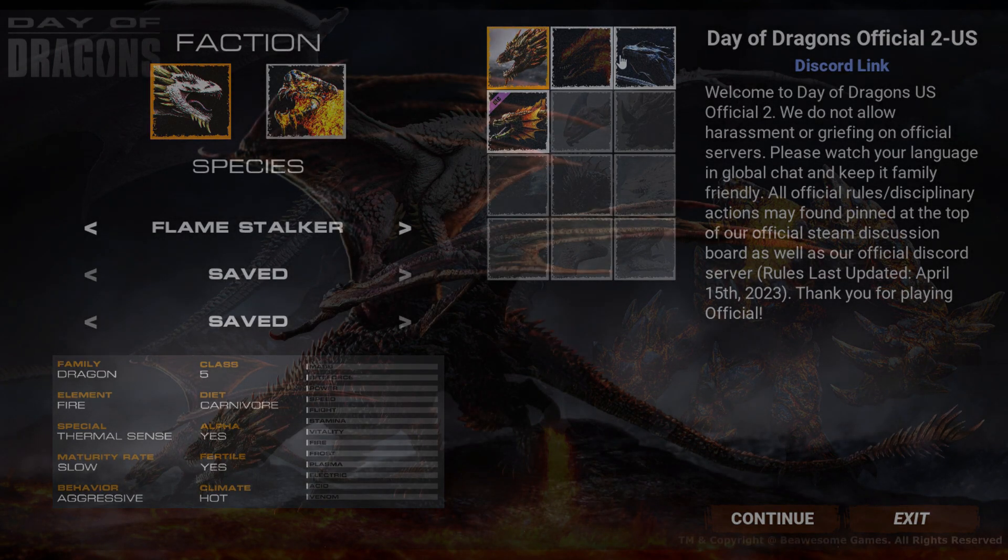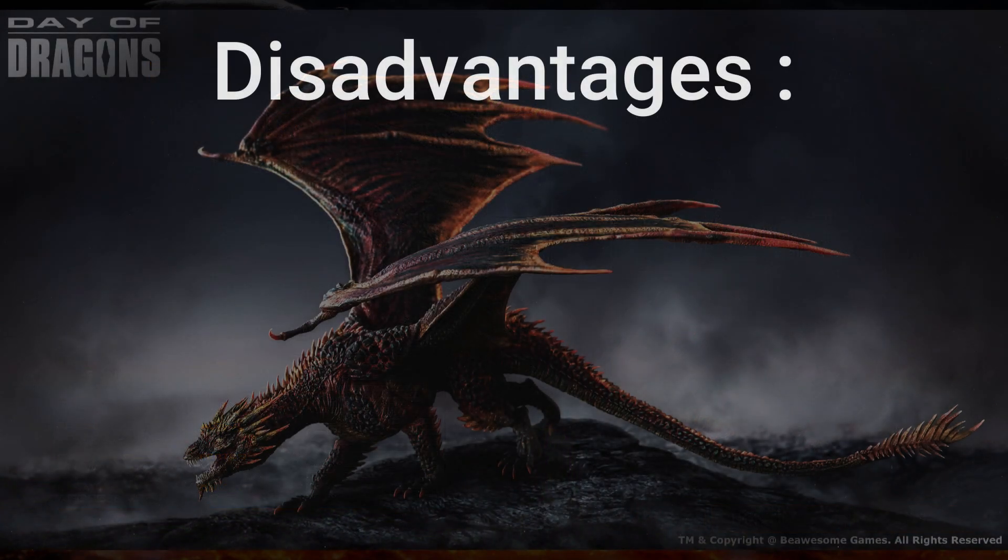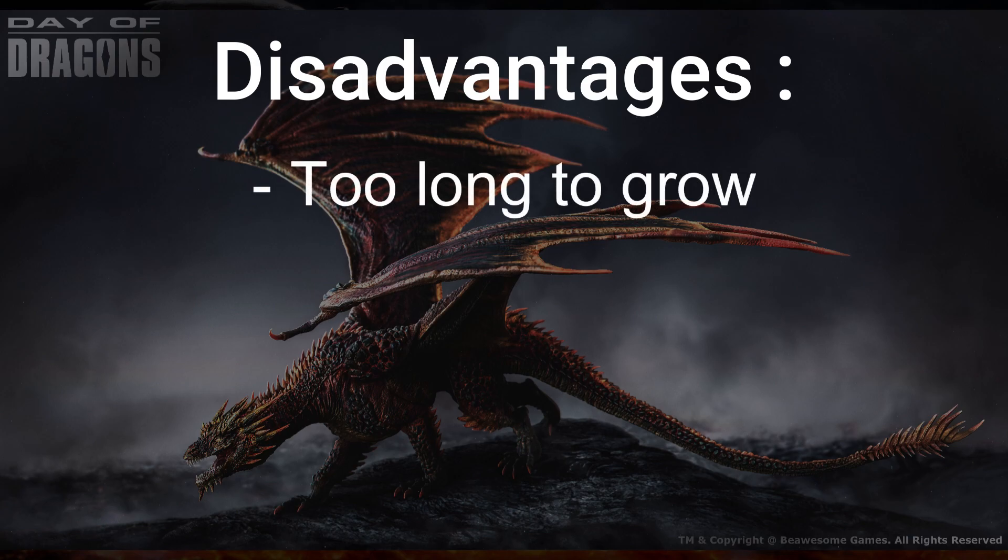First, it's the longest time to grow — it takes almost 4 hours to get to full adult. And if you are beginning, especially on official servers 1 or 2, you will die a lot. That's not necessarily a bad thing — if you know what killed you, why you died, what you could have done better, or what mistake you made, that's how you're going to improve the most. Don't get discouraged, and don't make the same mistake over and over.